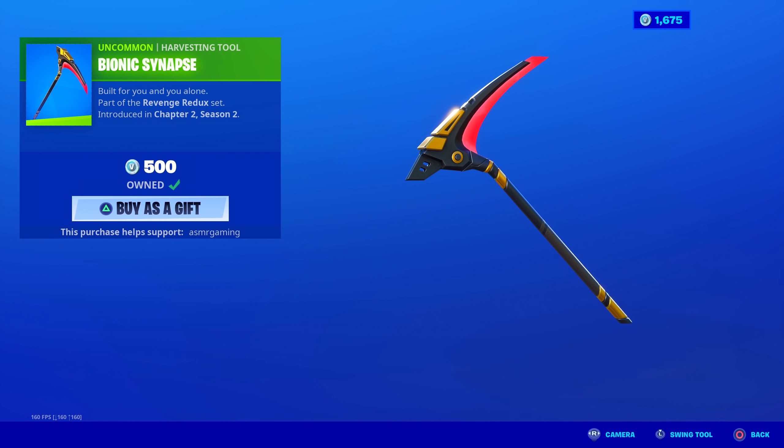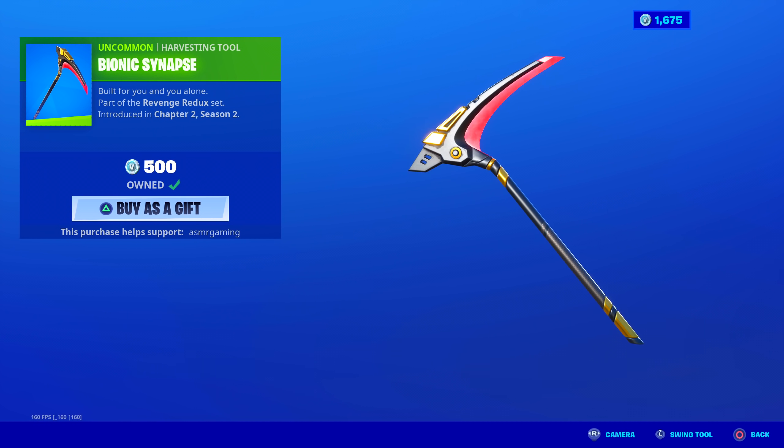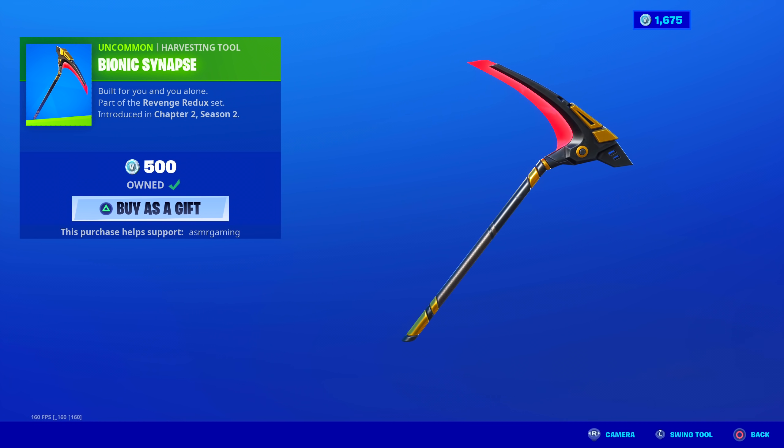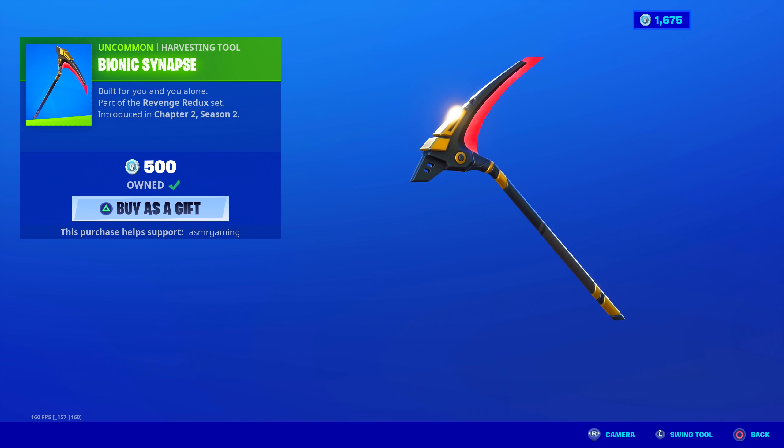Bionic Synapse — I have this built for you and you alone. This has a unique animation, which is kind of surprising for an uncommon 500 V-Buck harvesting tool. I love the sound. I like the animation when you strike — it's a red explosion and there are sparks that fly off it. Plus, if you look closely at the blade, there's an energy surge thing going on — it's slightly animated, the red part. It's a nice sound. Simple design, but pretty cool. It goes with the Revenge Redux set.